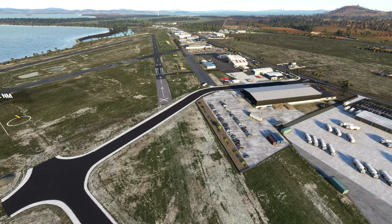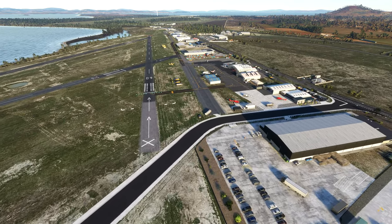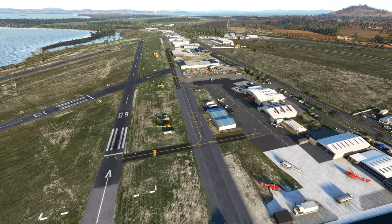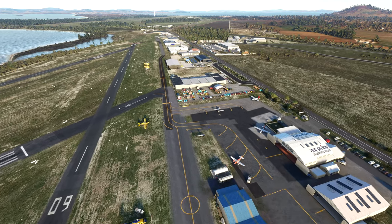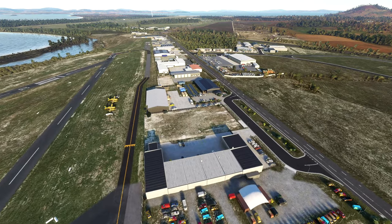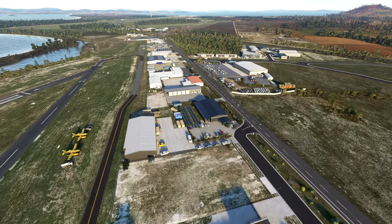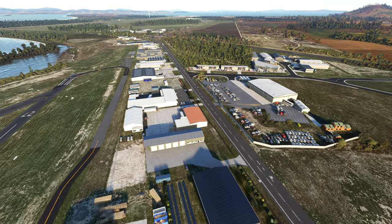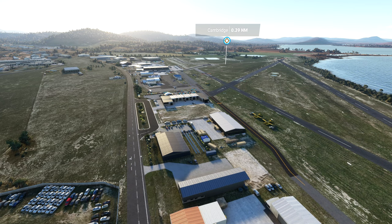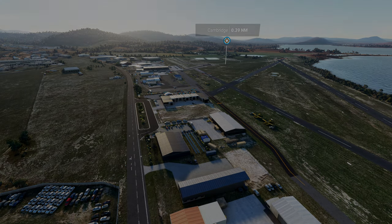Ladies and gentlemen, there we go — Cambridge YCBG and Hobart YMHB, both now available from NZA Simulations as their Pro Line series. I'll put a link in the description. If you do buy both airports together — they are individual scenery packages — you will receive a discount, so make sure you check your shopping cart when you purchase. Hope you enjoyed the video, support the developers, they're doing a great job for Microsoft Flight Simulator. Smash the like button, subscribe if you're new, and until next time everybody, take it easy.